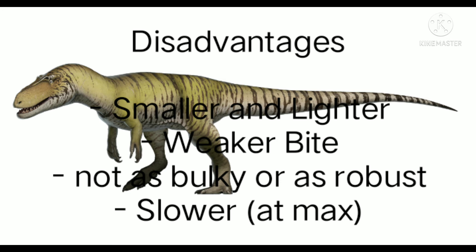Tarbosaurus advantages: faster on average and more agile, longer and more functional arms, slashing axe bite. Tarbosaurus disadvantages: smaller and lighter, weaker bite, less bulky and not as robust, slower at maximum.